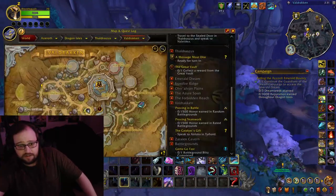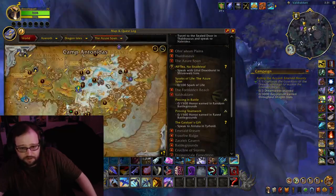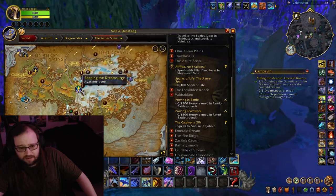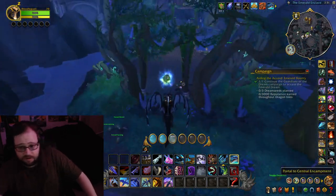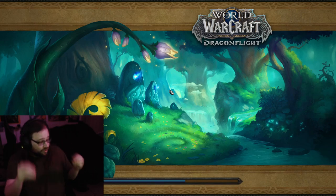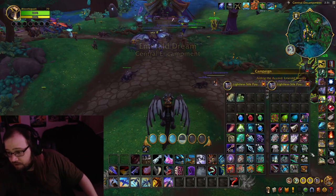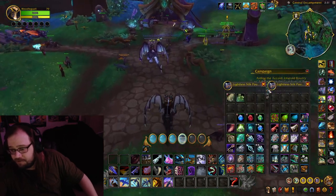The Farrak Assault and Dream Surge are both up in the Azure Span this week. If you want to get the Farrak Assault stuff, which awards Adventurer stuff, and the Dream Surge also awards Adventurer stuff. Remember, the Dream Surge has 415 catch-up gear now, and any old tokens you had for the Dream Bound gear has been bumped up. So if you had any old pieces on some toons, they've been upgraded.